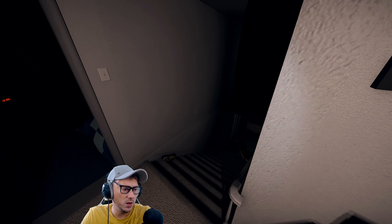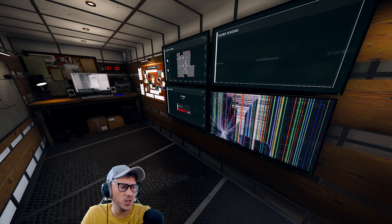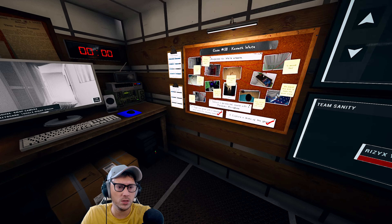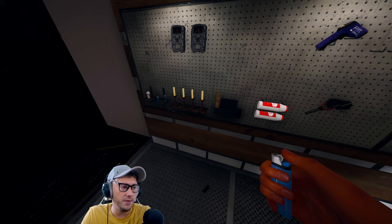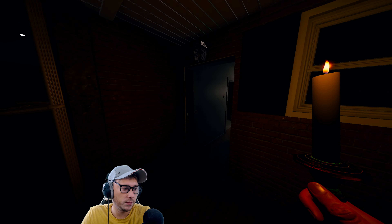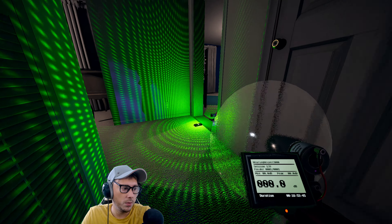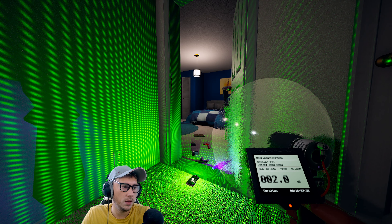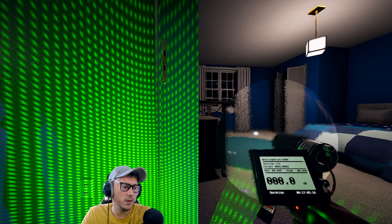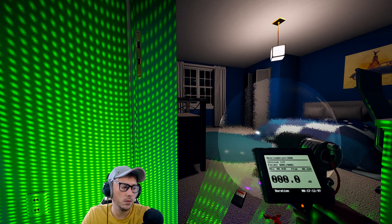Absolutely smashed it - only had to use one or two smudge sticks. We mainly knew from the sanity drop when it attacked us - we were dropping like 20-25%. Still need to do the parabolic mic though, we haven't finished yet. Nothing else we can do really. Picking up the parabolic mic now. Can you give me a sign? I know you're in there.